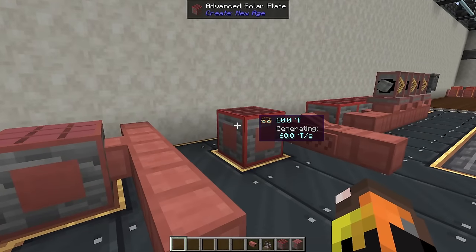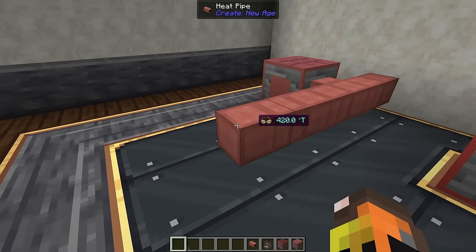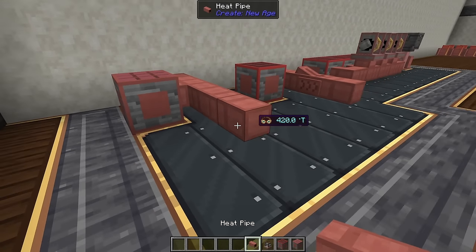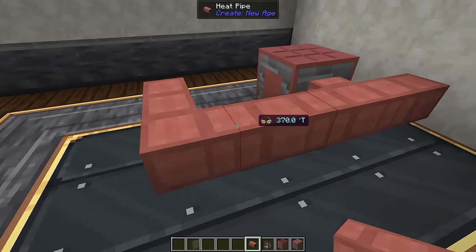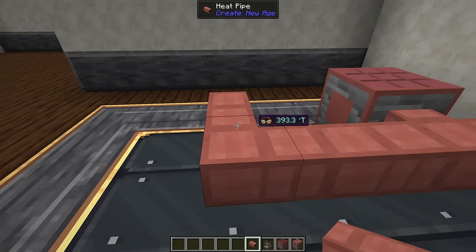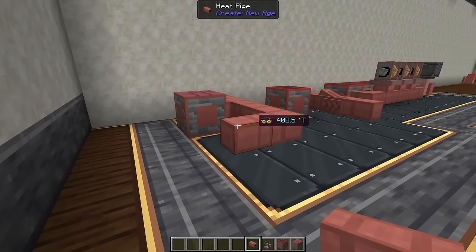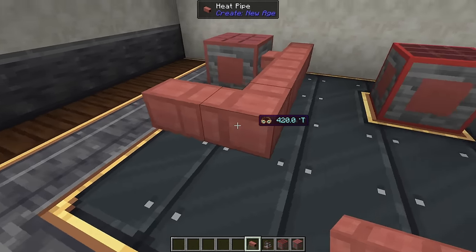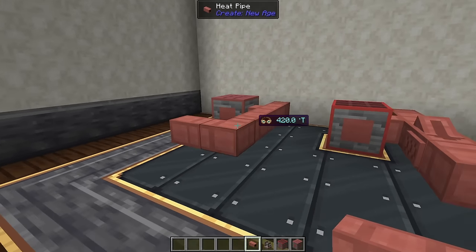Solar plates only generate during the day, so your plant may shut down at night if you haven't planned for it. The heat system works by spreading heat evenly across all connected pipes. When you connect heat pipes, they slowly equalize temperature. With one generator, they'll all settle at the same temperature — here 420 heat — and the whole system slowly heats back up as you generate more heat.